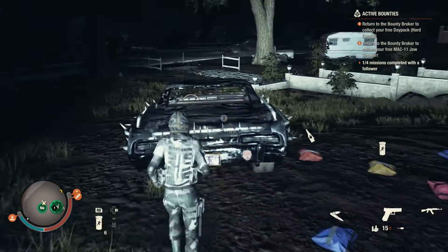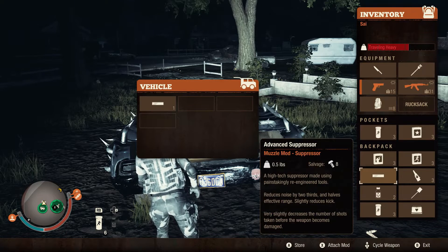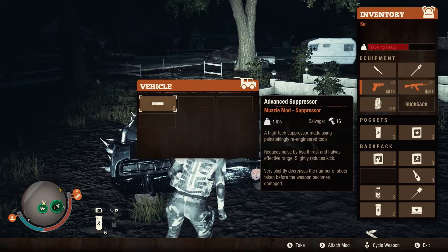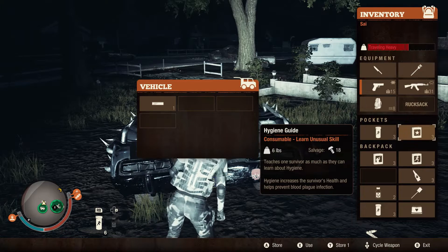First of all, make sure your car is not parked in the parking space and then open the trunk. Detach a mod from a gun and then stack the same mod from your inventory into the trunk. Then take it from your trunk and attach it to that same firearm.